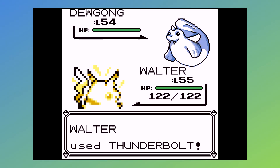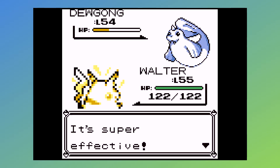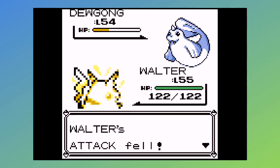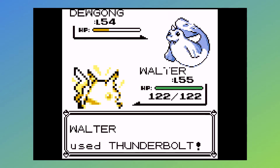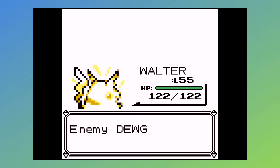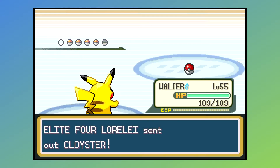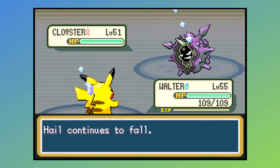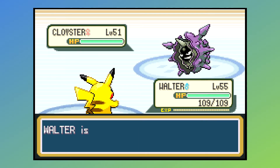Over in Gen 1, Hail does not exist, so you don't have to worry about that. Dewgong here has Rest, which it does not have in Gen 3, which means if you can't deal enough damage fast enough, it may heal back all of your hard work. It also doesn't have a Water move, and Aurora Beam is not as good as Ice Beam. Next up — Cloyster. Very high physical defense, not so great special defense.